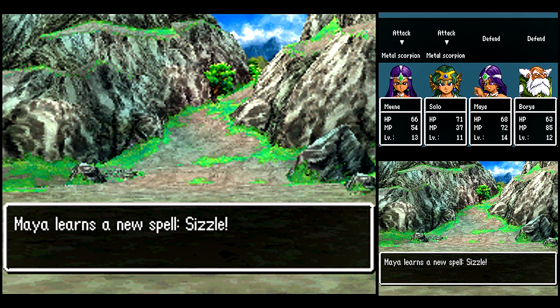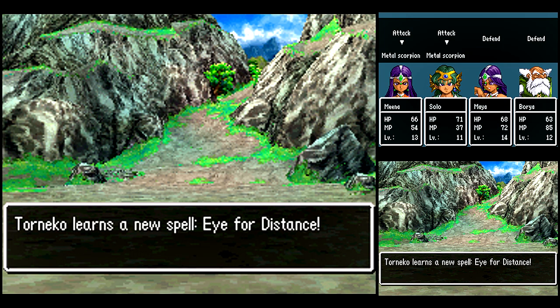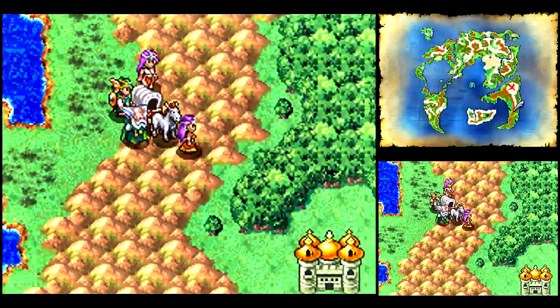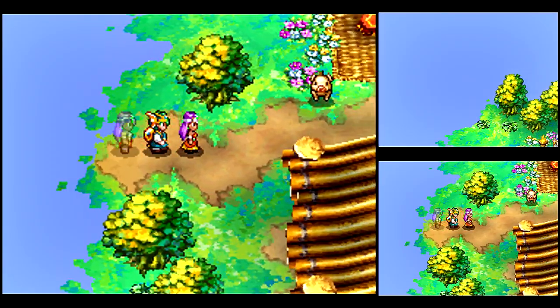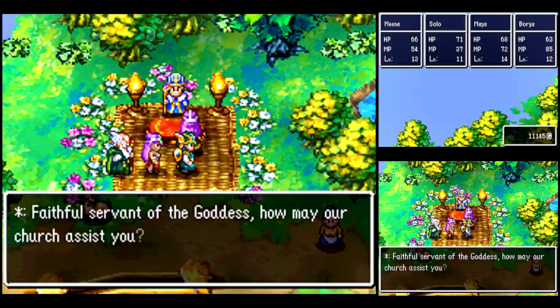Alright! We learned Sizzle! That's basically the second level Sizz spell — it just deals more damage, that's all. Look at those levels for Turn Echo! Even though he's not in the party, he still gains levels. You can also switch your reserve party members that are in the wagon into your active party during battle.